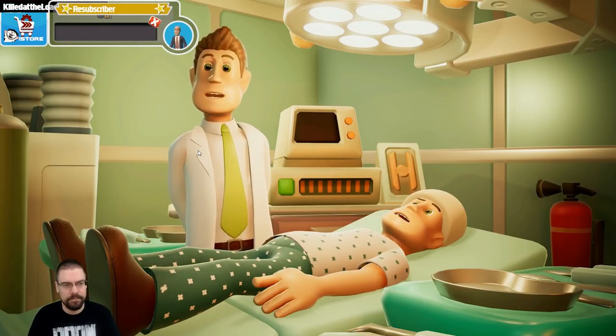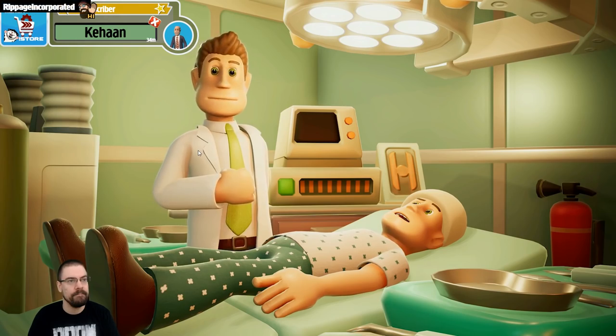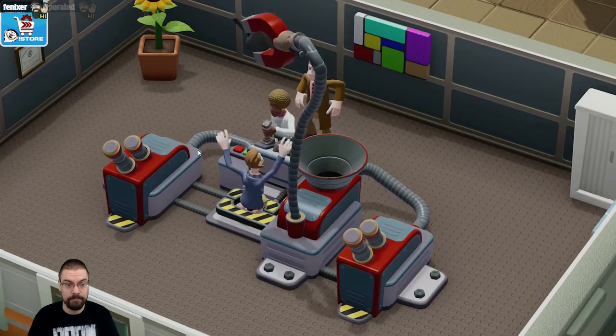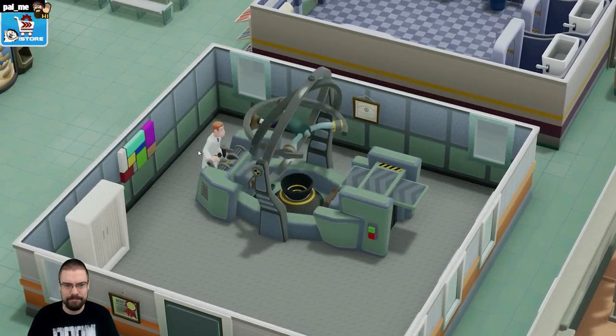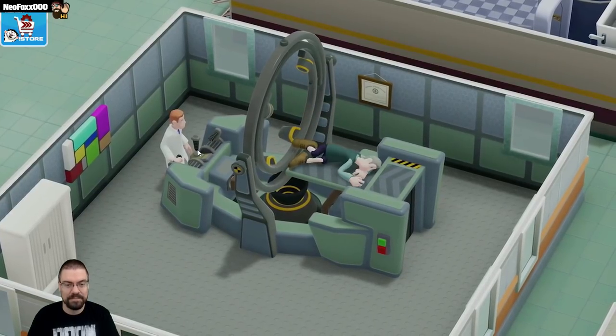At Two Point Hospital, over 52% of our patients believe they leave healthier than when they arrived. Our precisely calibrated equipment is operated by compassionate healthcare practitioners, many of whom have even been to medical school or watched ER. If you suffer from turtle head, let us ease your worries and noggin gently out of your body.